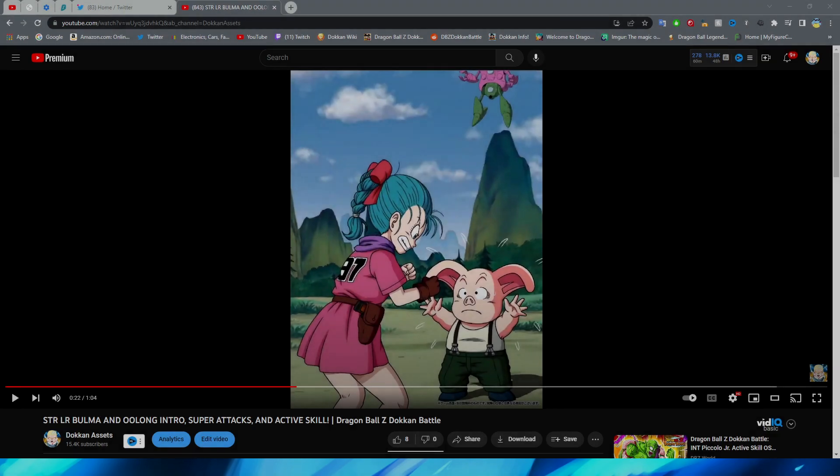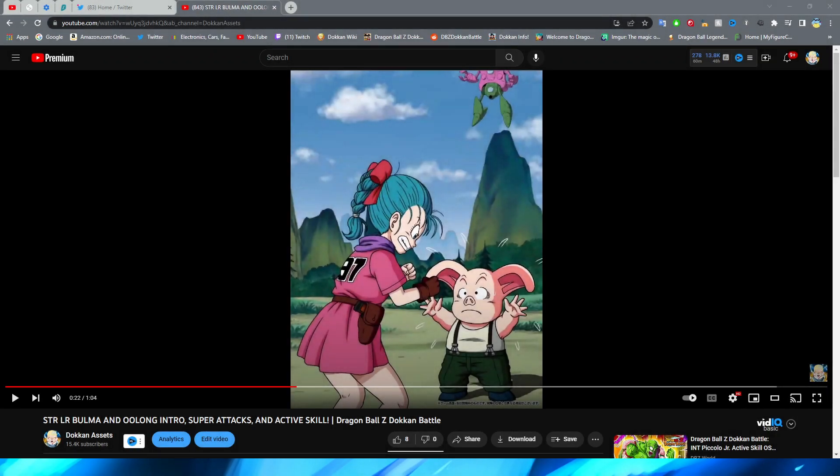Well, this is certainly not the video I expected to be making tonight. Hello everybody, Dokkan Assets here. Today we are back with another animation analysis video, and your screen does not deceive you — we are currently taking a look at the brand new Part 2 STR LR Bulma and Oolong. A very interesting choice. I'm still quite surprised they didn't pick Demon King Piccolo, but it turns out we are getting Bulma and Oolong, so let's go ahead and take a look at their animations.